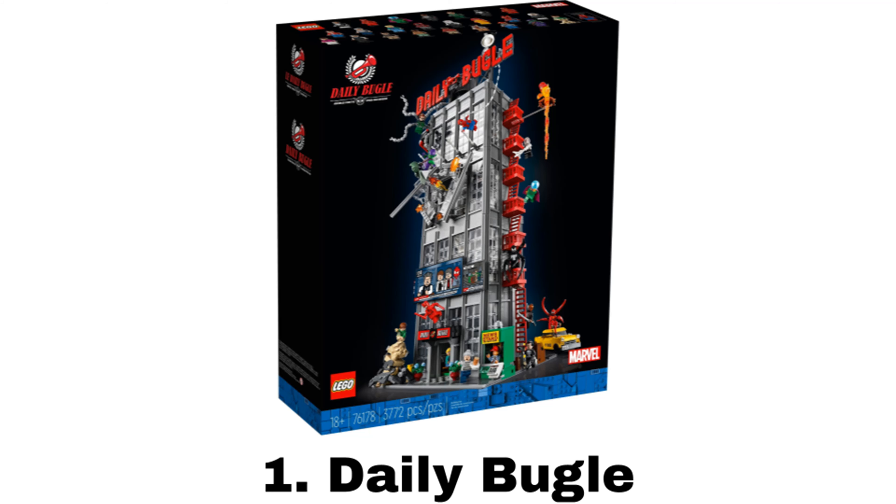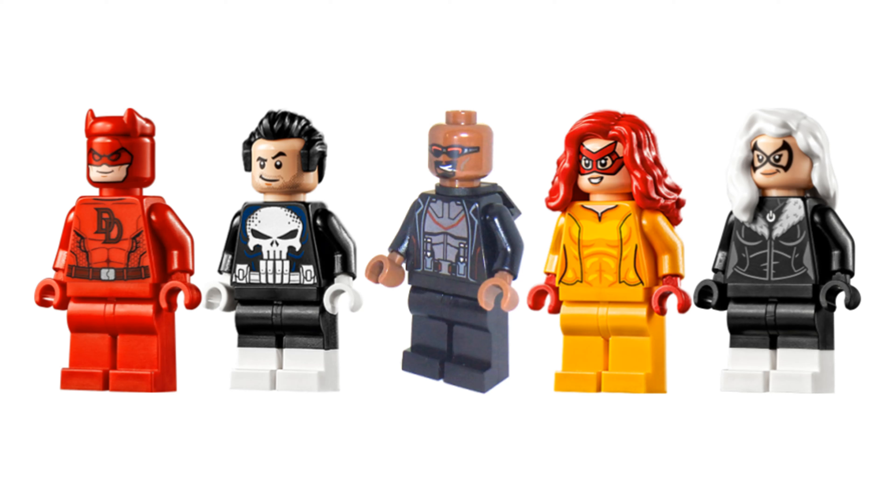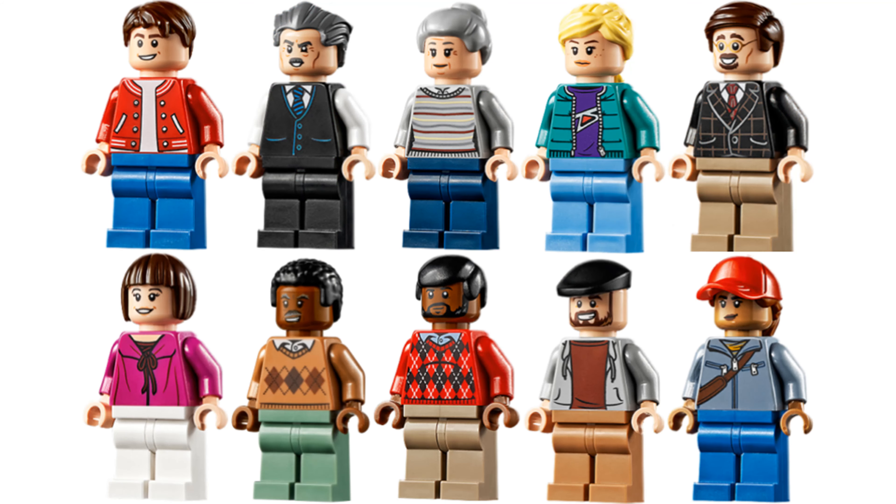And number 1 is Daily Bugle. It comes with 25 minifigures, including Spider-Man, Miles Morales, Spider-Gwen, Spider-Ham, awesome new characters like Daredevil with a great use of the Black Panther ears, The Punisher, Blade who could have used the hairpiece, Firestar, and Black Cat. Also with Green Goblin, Doc Ock with a neat technique for his arms, Mysterio, Sandman, Venom, Carnage, and more civilian minifigures like Peter Parker, J. Jonah Jameson, Aunt May, Gwen Stacy, Ben Uric, Betty Brant, Robbie Robertson, Ron Barney, Bernie the Cab Driver, and Amber Grant.